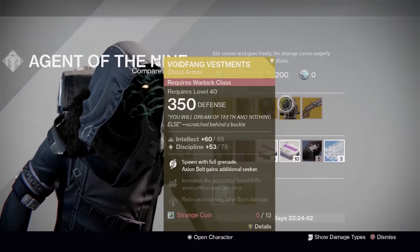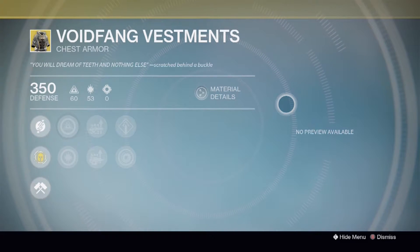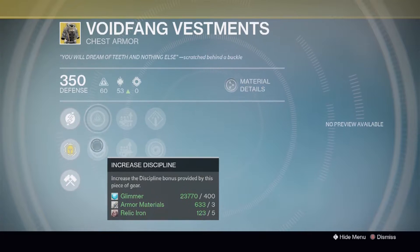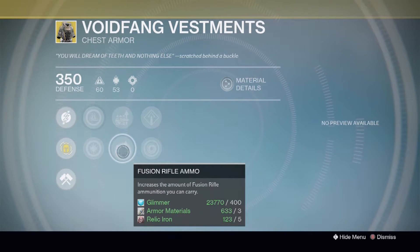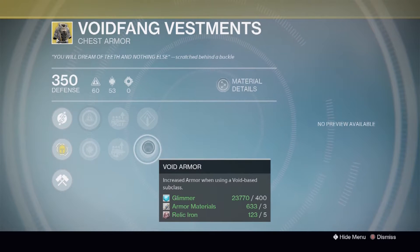Next up, let's take a look at one of the oldest chest pieces for the Warlock — the Voidfang Vestments. These have been sold like twice a month it seems. The exotic perk for this bad boy is called Hungering Void: spawn with full grenade energy, and your Axion Bolt Grenades spawn an additional seeker. We have 60 and 53 in Discipline, and you can bump one of those up a little higher. Just like the Tarantella, the first row is ammo — extra scout rifle ammo or extra fusion rifle ammo — and the last row deals with defense: Solar Burn Defense to reduce incoming solar burn damage, great for a Solar Burn Nightfall, and then Void Armor, increased armor when using a Void-based subclass.